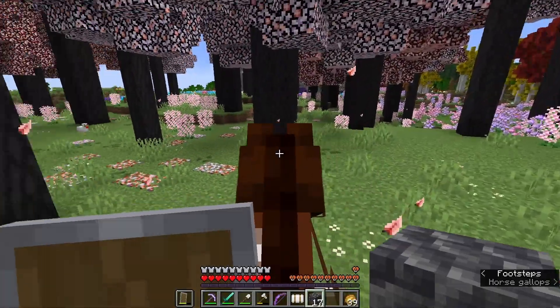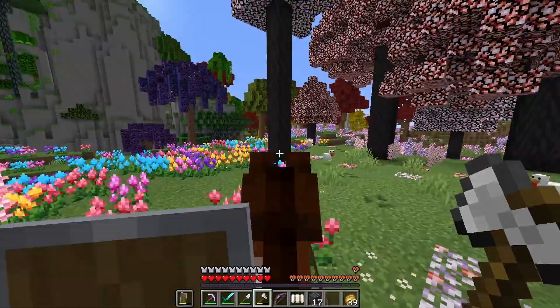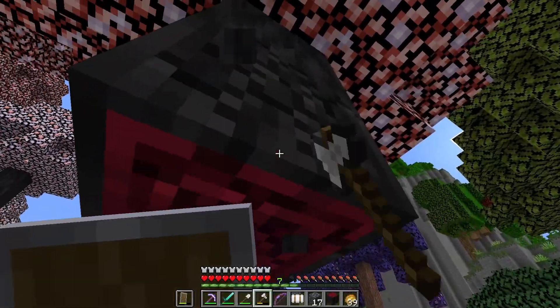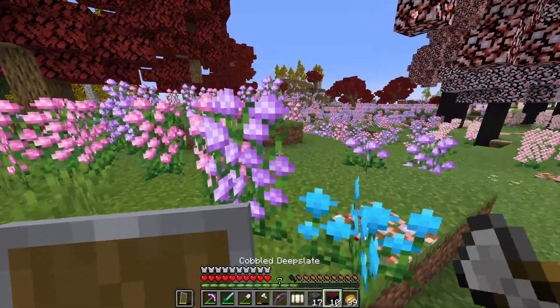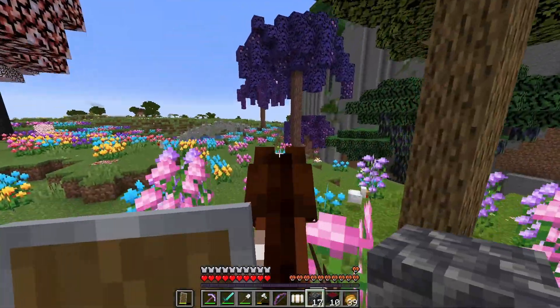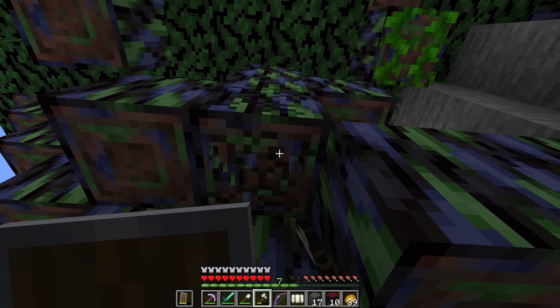Oh this is so pretty - flower petals, that's so cool! I want some of this tree - it's red logs! Where's my horse? Where do I go first? What is this - rainbow eucalyptus? Look at that!